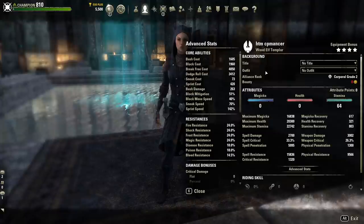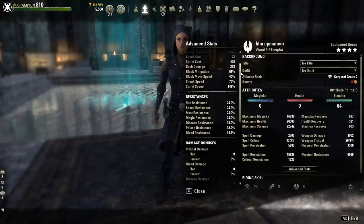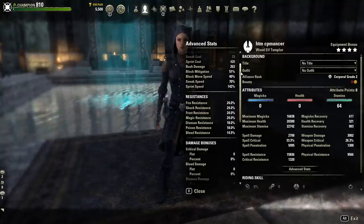Moving down a little bit, we have all of our resistances, and these are broken up into the elemental type. So you have fire resistance, shock resistance, frost resistance, magic resistance, and then the physical ones, which would be disease, poison, and bleed resistance.